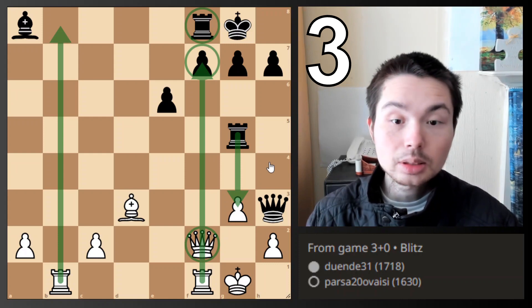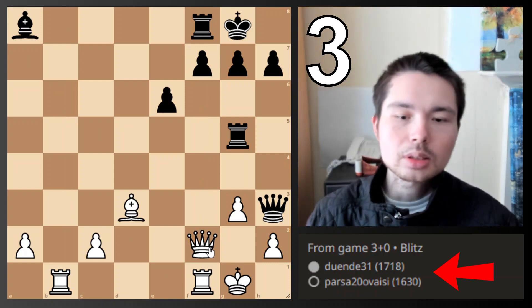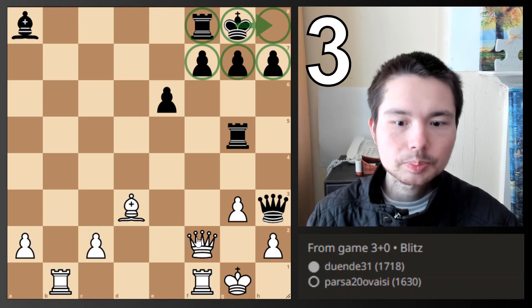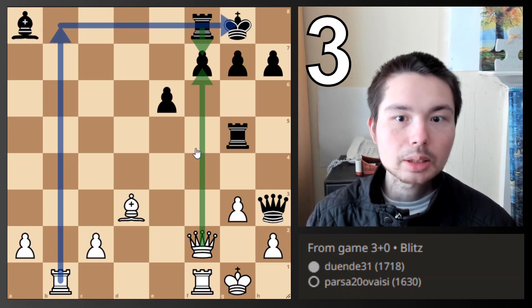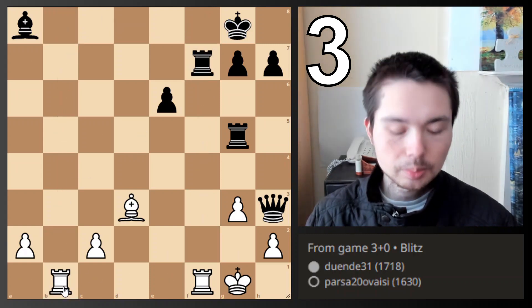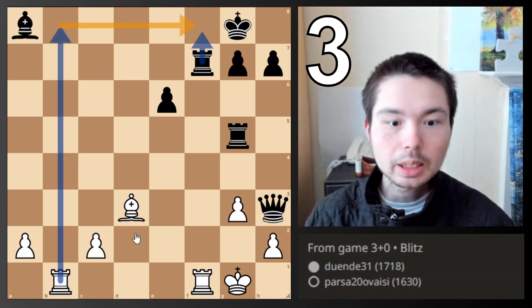And this is a classic tactic. We have a 1,700 against a 1,600. The king is actually boxed in. Why? Because after check, you sacrifice your queen, and then the rook on the back — mate. When the rook has to block, you take it. Game over.